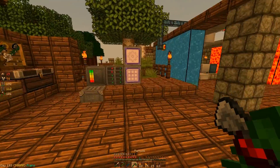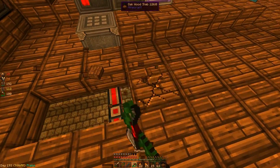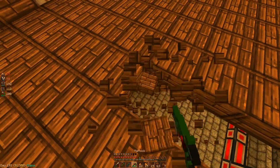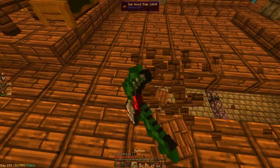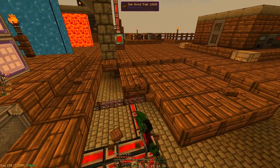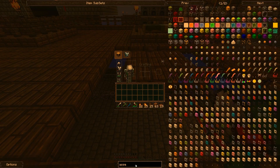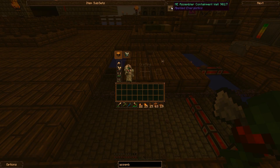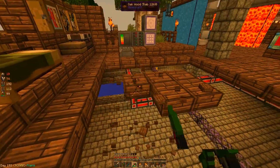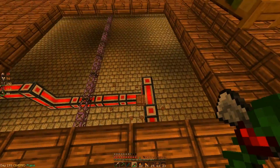So I kind of decided that I did want to go on to a really big AE project now, and I think I kind of want to lay it out. I want to make a 6x6 ME assembly chamber — I think it's called an assembler chamber. So I'm going to have to move some stuff out of the way, and this is going to be a pretty expensive build.